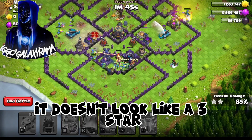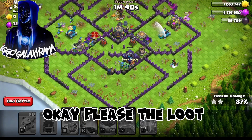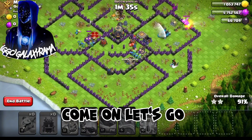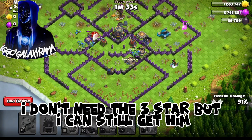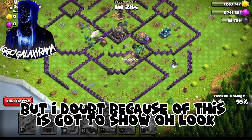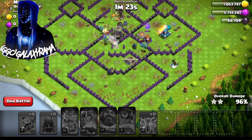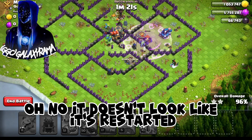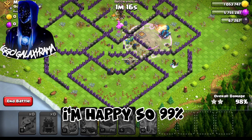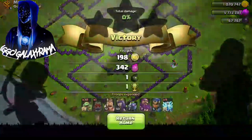It doesn't look like a three-star but if you can get that loot we're going to be happy. Please, I need that loot — come on baby dragon, let's go! I got the loot. I can still get the three-star but I doubt it because there's a scattershot. It's just absolutely demolishing all the baby dragons. We did get all the loot. It's 99% — we loved it.